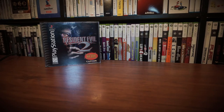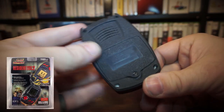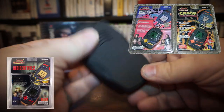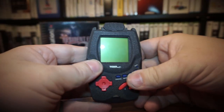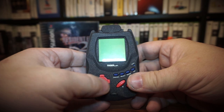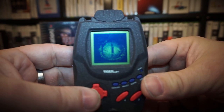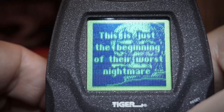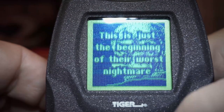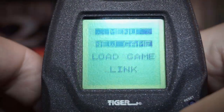But this wasn't the only Resident Evil 2 from Tiger Electronics. This is a Resident Evil 2 99X system — it's one of several 99X games to be released, and this is the only one I have. It's similar in size and design to a Dreamcast VMU. Its dot matrix display is even binary, lacking any shade gradations. You begin once again as Leon, equipped with a pistol.